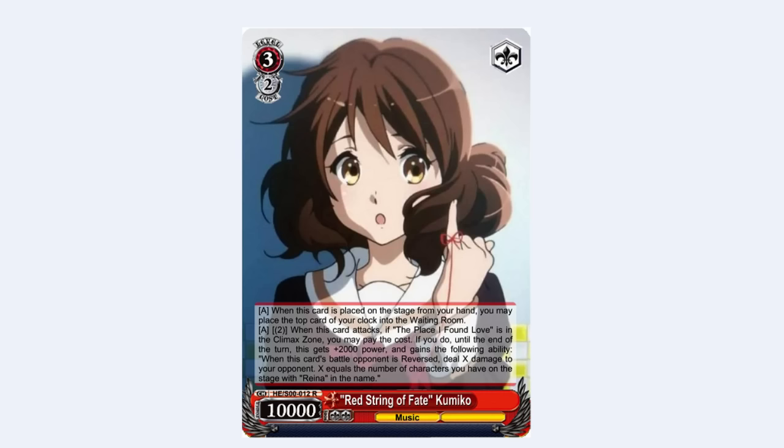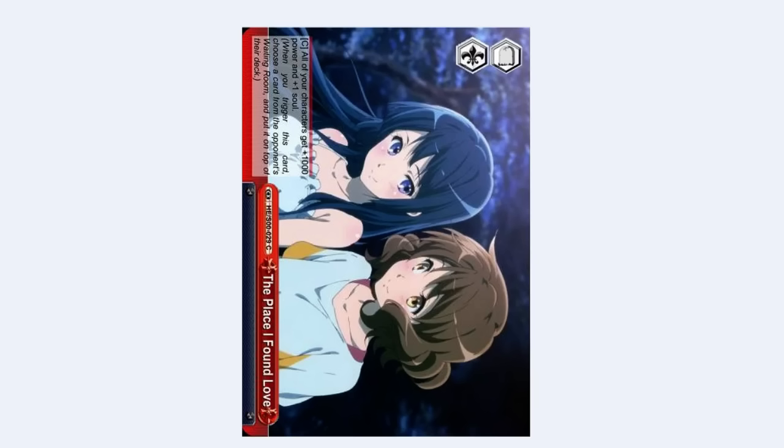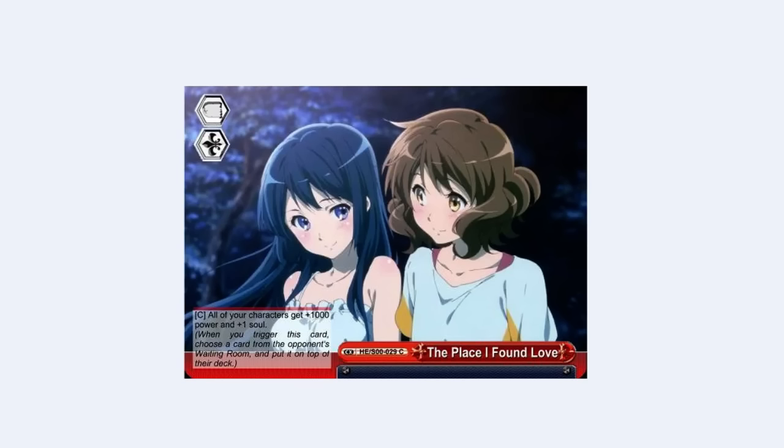The climax itself — this is an idea I had a while ago and decided to put in the set. We're calling this the Tombstone Trigger. This is obviously not a real climax, but the inspiration for making it is because Red only has one climax type in the game right now, which is the Gate Trigger. It adds a Gate Trigger and a Double Stone Trigger. When you trigger this card, you must choose a card from the opponent's waiting room and put it on top of their deck.